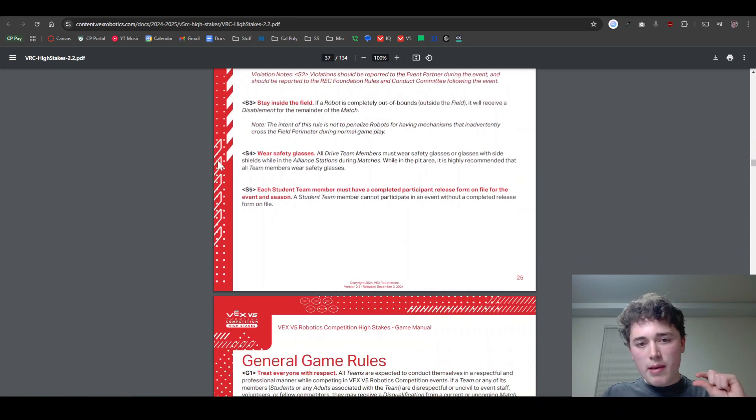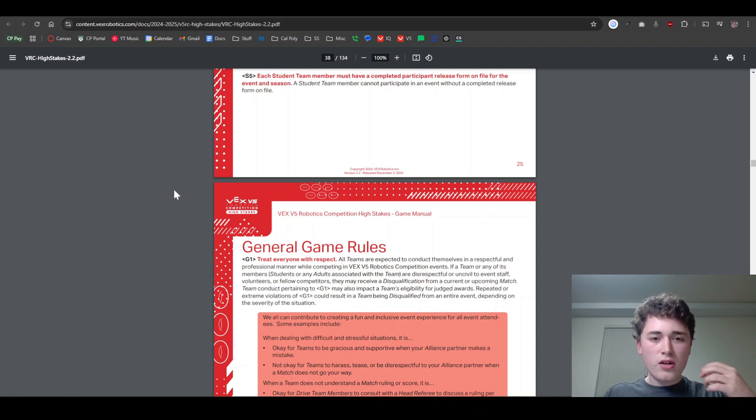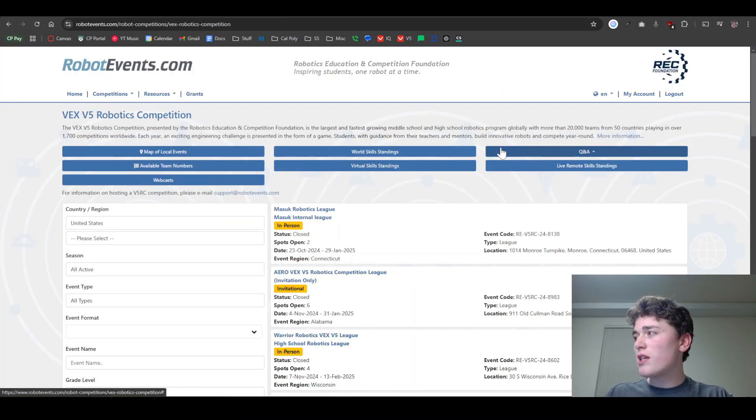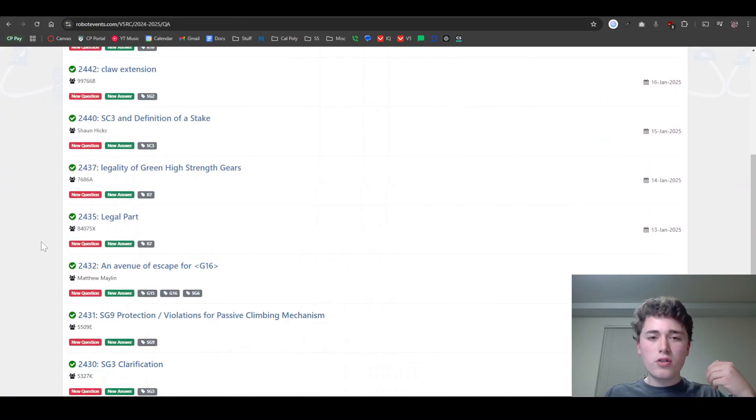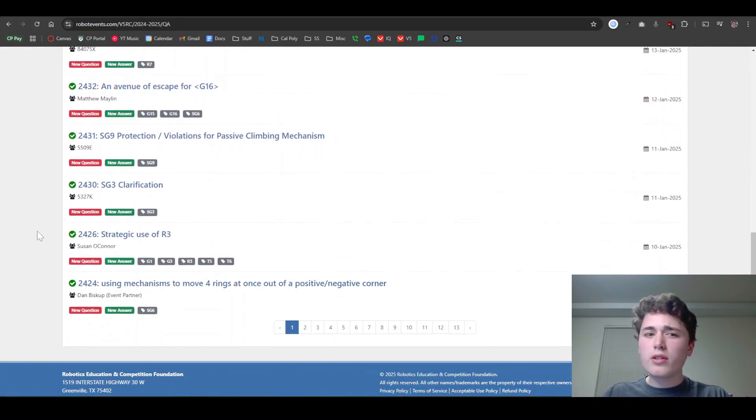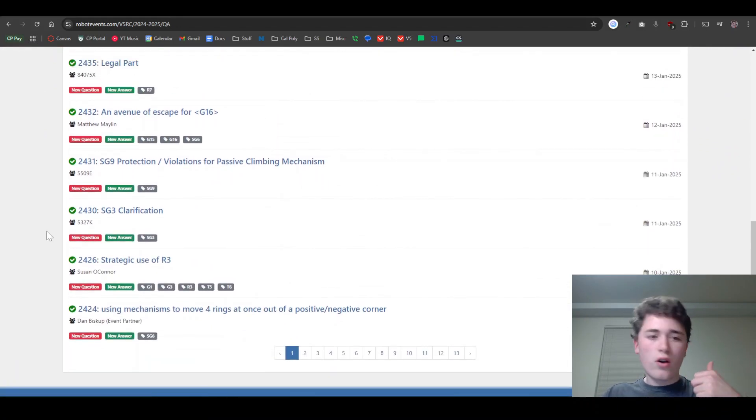If some of these rules are a little bit ambiguous, there's a cool thing called a Q&A system. This Q&A system is a place for teams to ask questions. You go to Robot Events under Q&A, click the Q&A tab, and this will show you all the questions that teams have asked. The GDC — the people who designed the game — have answered these questions, giving you clarification on the rules. There are 13 pages of questions here.